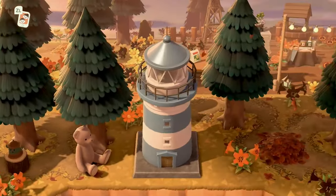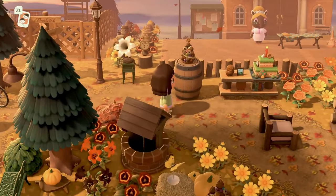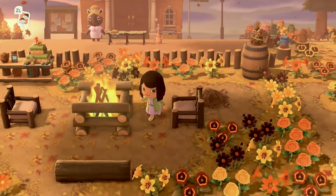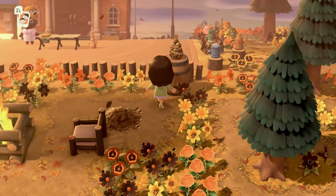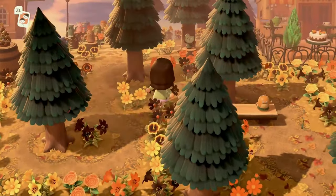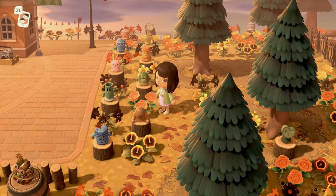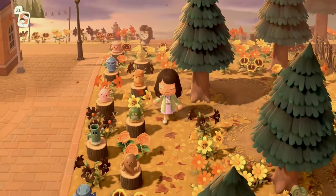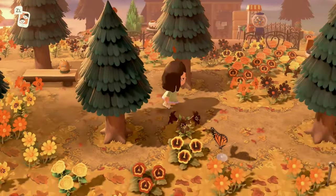We're going to go to the right of the entrance and in front of Resident Services, where there's this cozy little area. None of the DIYs could be customized, so the in-game DIYs look awesome — if you're not sure how to customize, this would be the island for you. The orange, pink, and black flowers are the easiest hybrids to get. The gyroids look super cute in their little gyroid choir over here by Resident Services — that is really adorable.